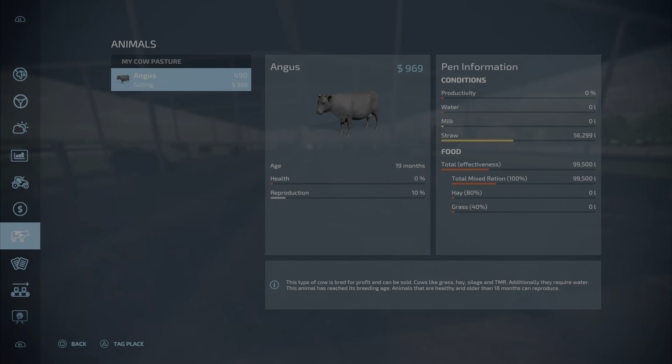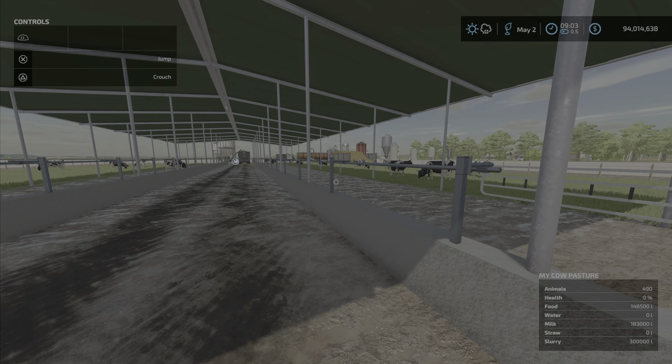That is 'My Cow Pasture' by Rally Christie — only 1.57 megabytes to download and $150,000 to place, 490 cows. If you have the space, it's worth it. I'm Loony Farm Guy — remember it's just a game. Until next time, bye.